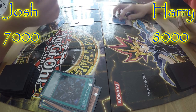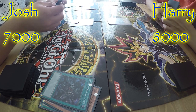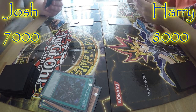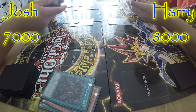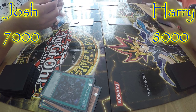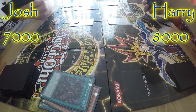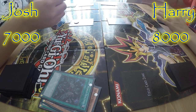I'll summon Gimmick Puppet Scissor Arms, and then that allows me to get one from my deck to the graveyard. To the graveyard — she's got to find it. There she is. Good recovery — I'm good at recovery, aren't we? Yeah, especially Gimmick Puppet.